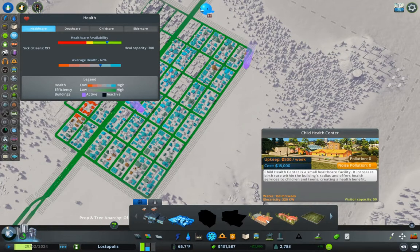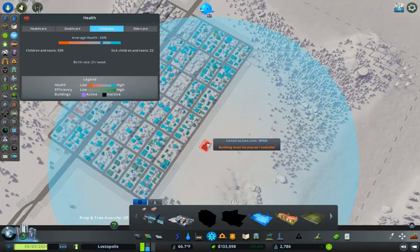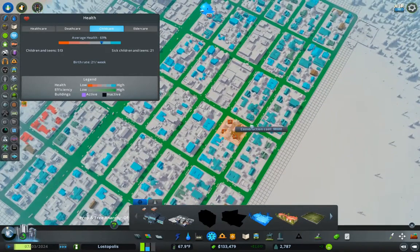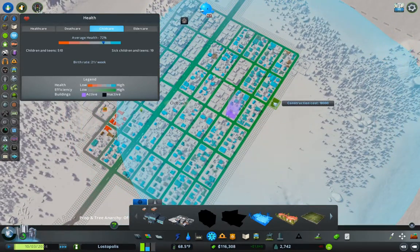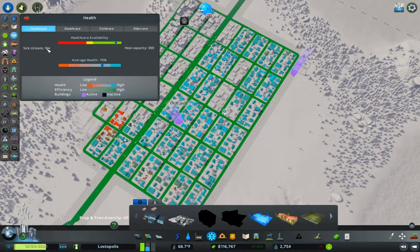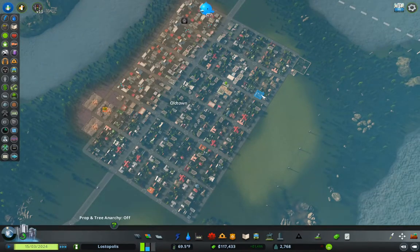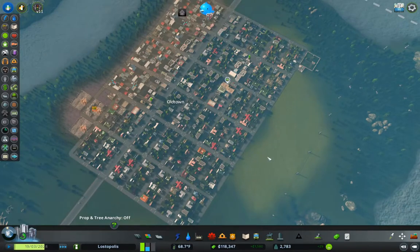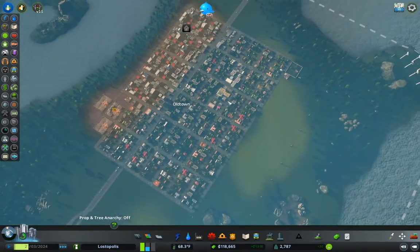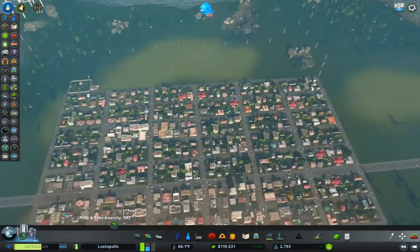What do we have here? Child health center, elder care, child health. You know what? We're gonna put that right here. Healthcare - six citizens is down. That should improve things. We've increased the birth rate and things are ticking along now. So we need places for people to live. I could just plop down a little bit more residential over here, and I think I'm gonna do that.